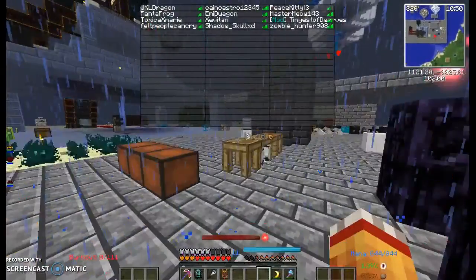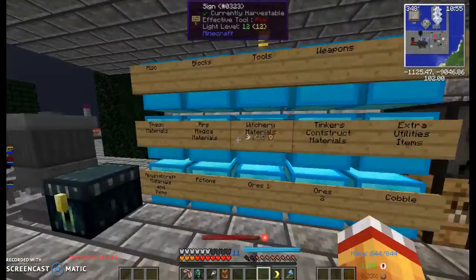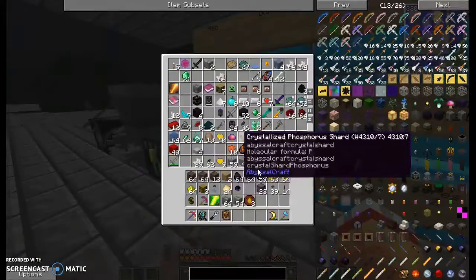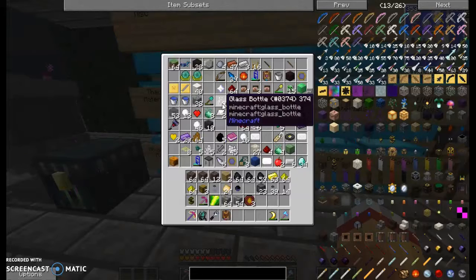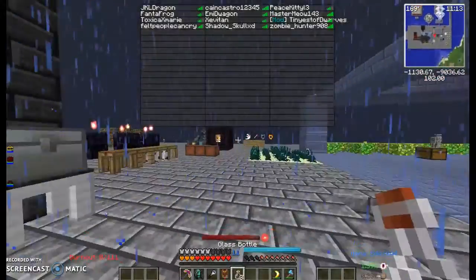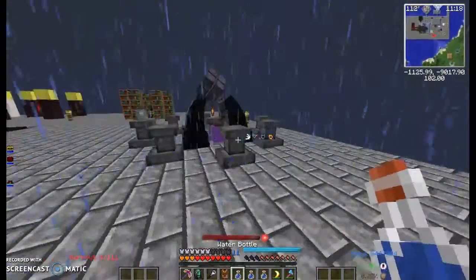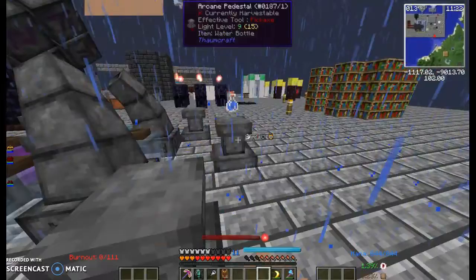I need to make three water bottles. I'm not sure where my water bottles are. I just need three water bottles — let's go and fill them over here. I have a little pond. One, two, three.